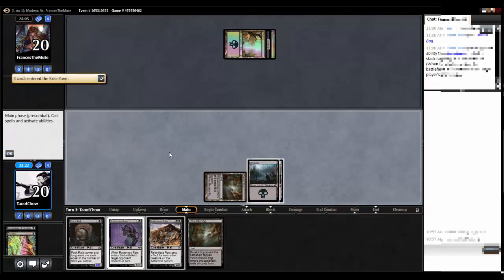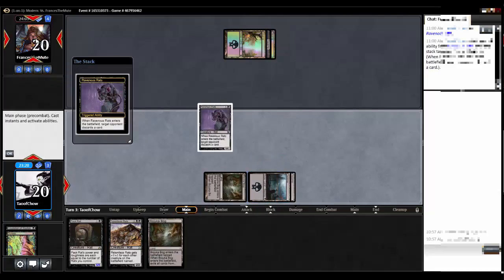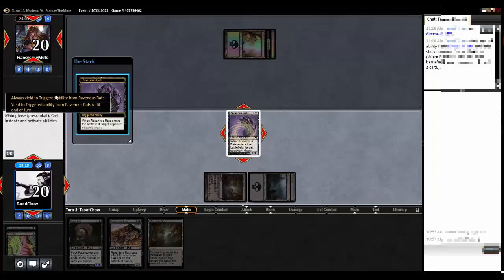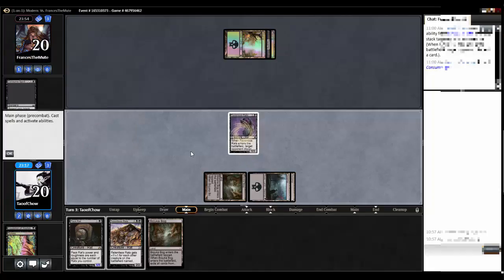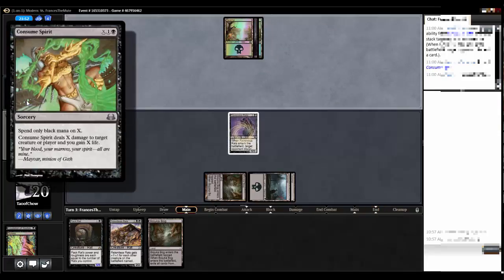Now you can't get your stupid cards back from your graveyard. I'll cause you to discard again. People hate discard so much. Discard is actually worse than mill — mainly because with mill you never have the card in hand to begin with. It doesn't take away your card advantage, but with discard it really does.